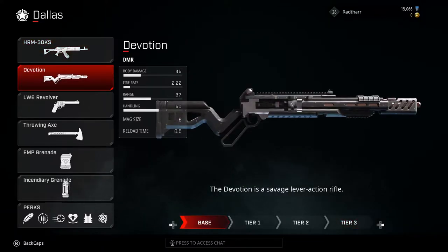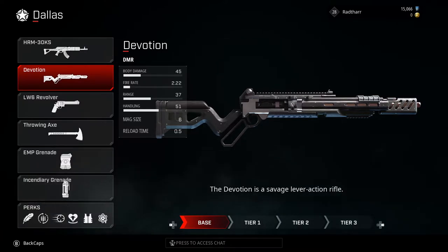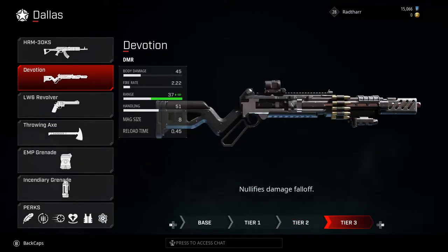His second weapon is the Devotion, which is a DMR — basically a marksman rifle. It's a savage lever-action rifle that does 45 base damage to the body and about 68 damage to the head, so a two-shot with a headshot weaved in between. As you upgrade it you increase its bullet penetration, then increase its magazine size and reload speed, and then nullify its damage fall-off.